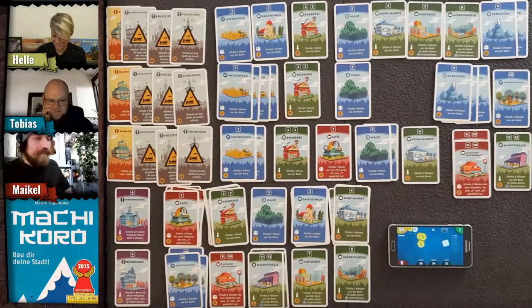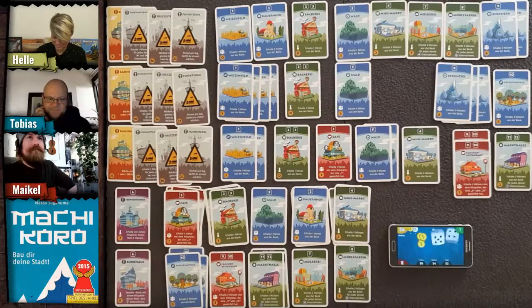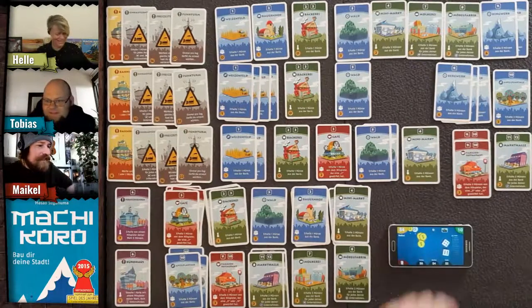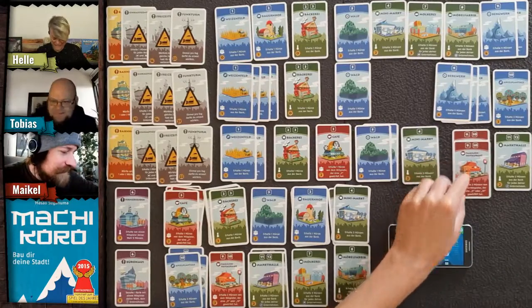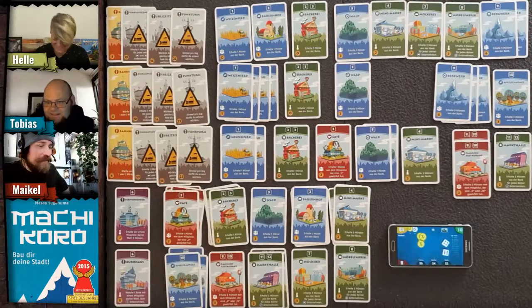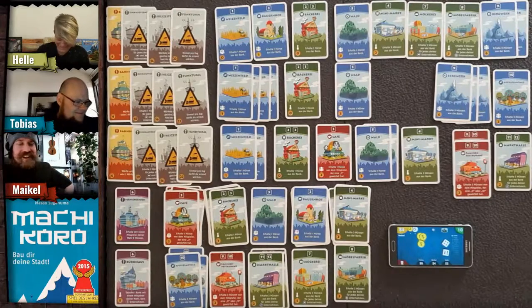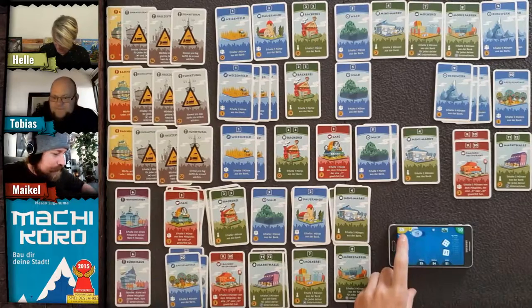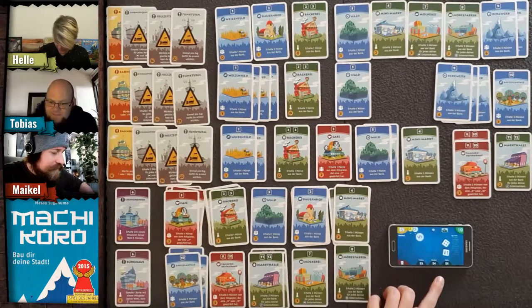Helle wants to go for two dice. She rolls a ten — good news for Helle but that's bad for me! She gets two coins, and I use the app to drag two coins over to her.